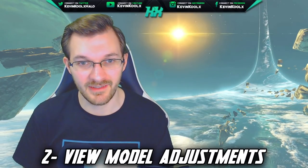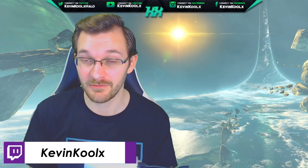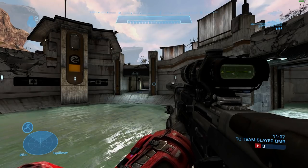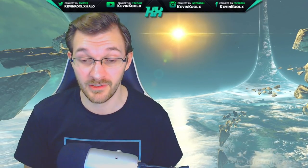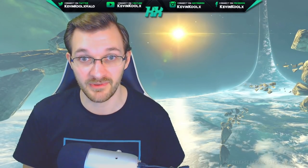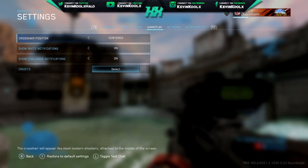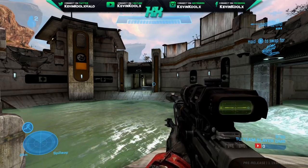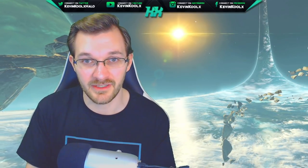View model adjustments is number two on the list. They mentioned it back in January 2020, mainly because in Reach, when you played with center crosshairs, the gun model took up like half your screen. They've been working on it since, but it's become a bigger problem than anticipated and won't be at Halo 4's launch. That said, the recent flight update showcased view model adjustments for Halo Reach — like angling the sniper rifle up to align with the center crosshair — and honestly, it looks just fine without needing a full view model adjustment.